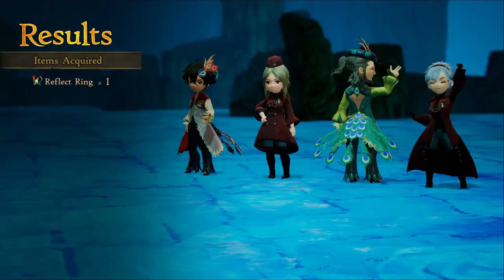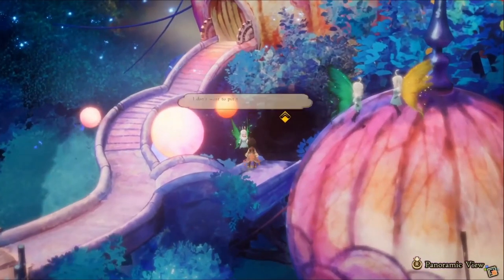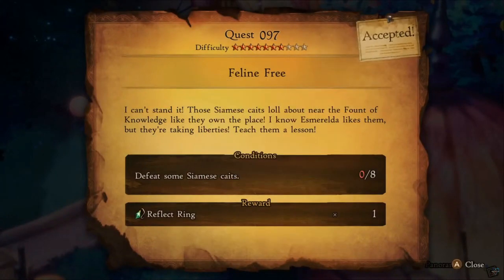In Chapter 5, after beating Genbu, you'll get the reflect ring. This reflects back any attack or spell targeted on the user and is permanent, unlike the oracle ability that only lasts 2 turns. In Chapter 6, you'll have a side quest that'll reward another reflect ring in Magmel. You can later steal these from the secret boss Gwilyan.